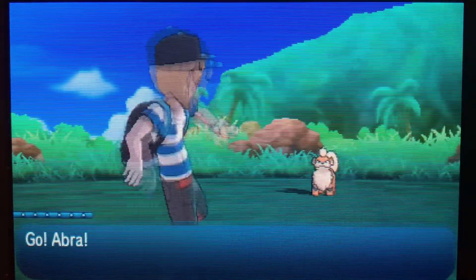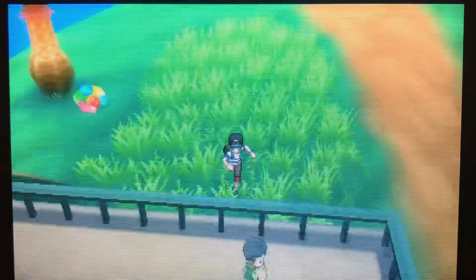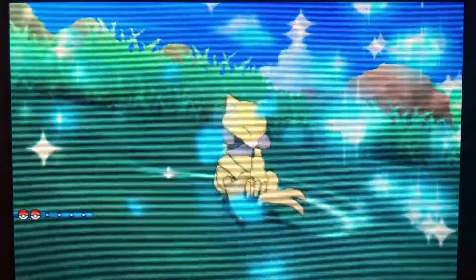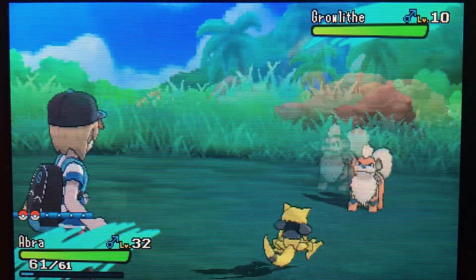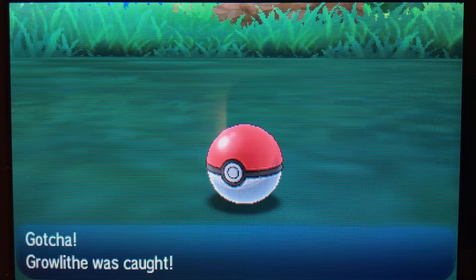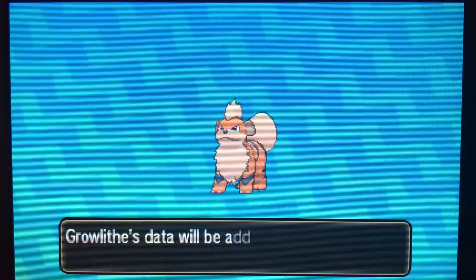Here we go — a Growlithe! I'm hoping it's a male with the Intimidate ability. He doesn't have Intimidate, so I'm gonna run away because Intimidate is gonna be very useful for a defensive wall. We have another Growlithe — hopefully it's a male with Intimidate. It is a male and he has Intimidate! I'm really hoping Synchronize worked so we can get that Impish nature. I'm gonna throw a Pokeball — two, three — and we've caught it! First go.